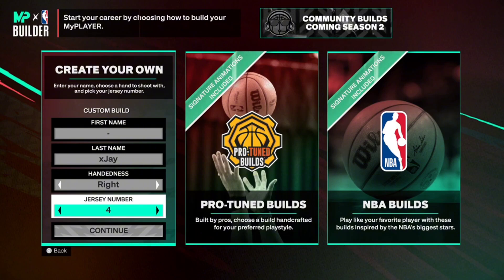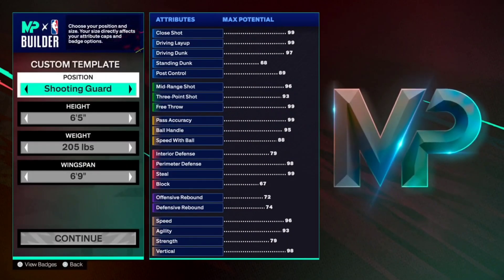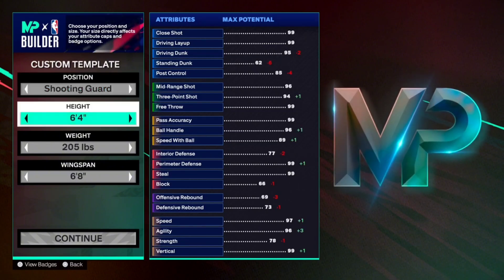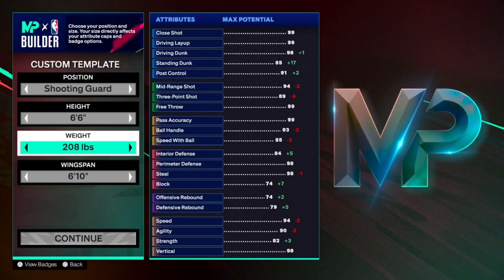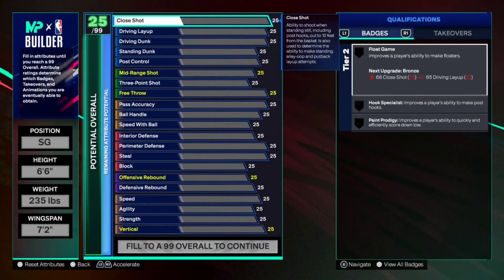Without wasting any more of y'all's time, let's jump right into it. The hanging jersey does not matter. For position, you want to go shooting guard. If y'all want to take this to the rec, I recommend small forward — it'll change the shades but the stats stay the same. For height we went six foot six. A lot of locks go six seven, but this year six sixes are just insane. 235 pounds and a seven two wingspan.